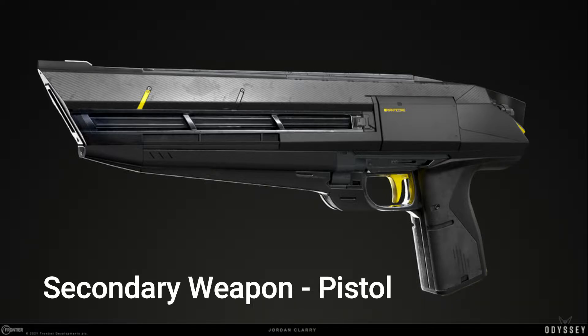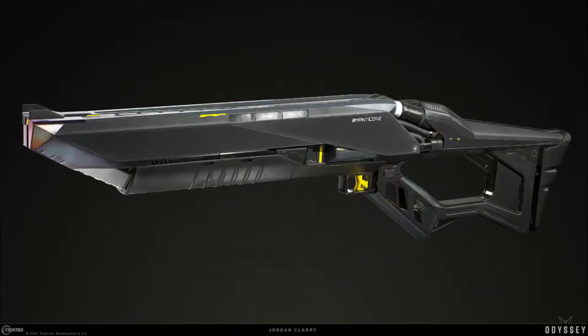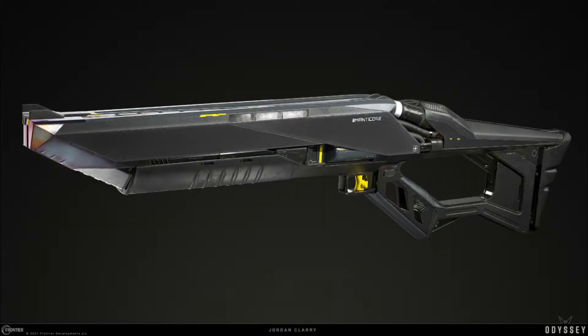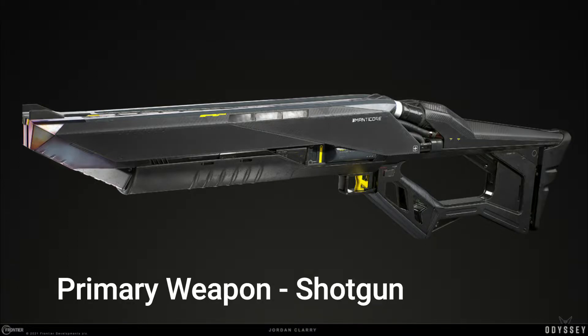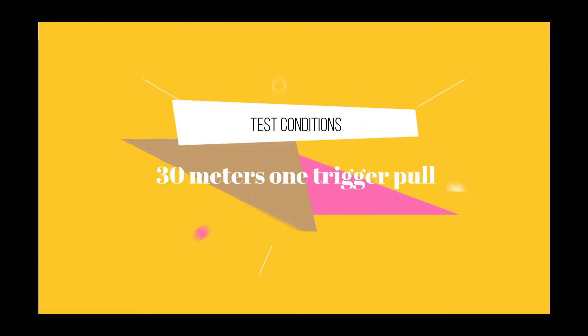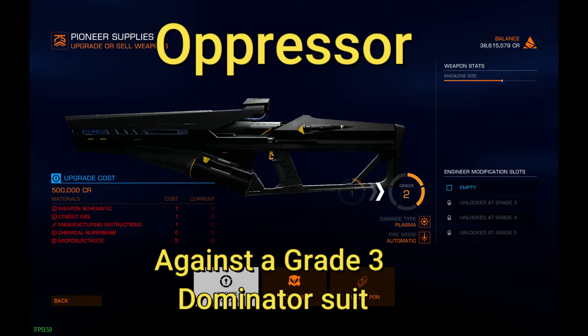Next comes the Tormentor, which is essentially a secondary weapon — a pistol — and it is shown right here. It's pretty powerful for a pistol. Then there's the final one, the shotgun, which is called the Intimidator. I did not test the shotgun for this particular test mainly because everybody knows at close range it's going to do damage, and at distance it's not. I will probably test it at some point. So what was the test? 30 meters away, one trigger pull, against two types of suits — starting with the Dominator suit.